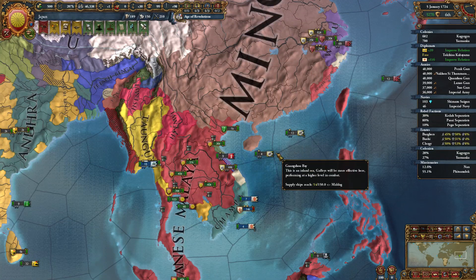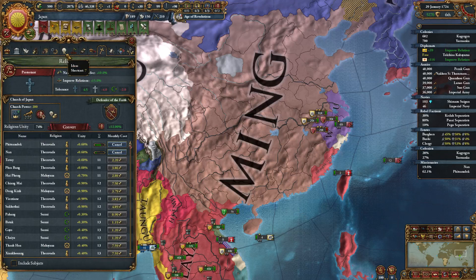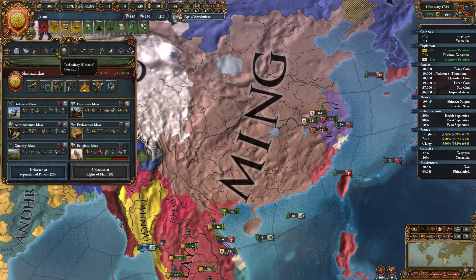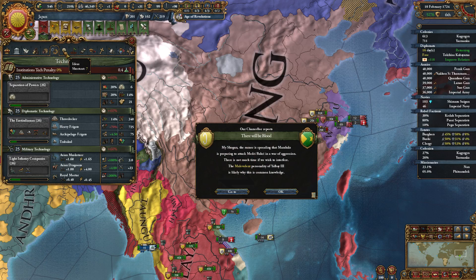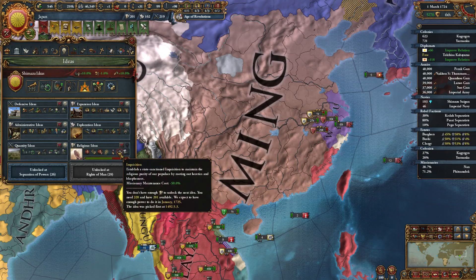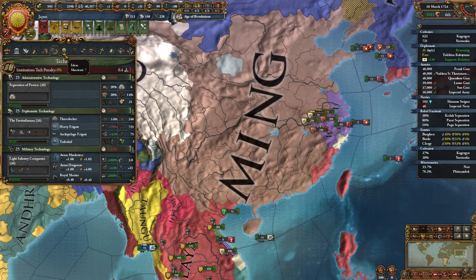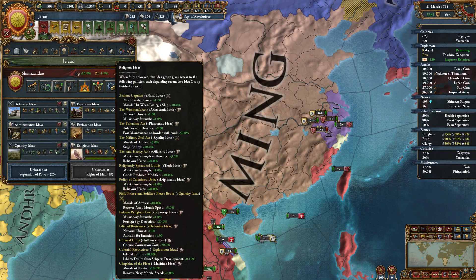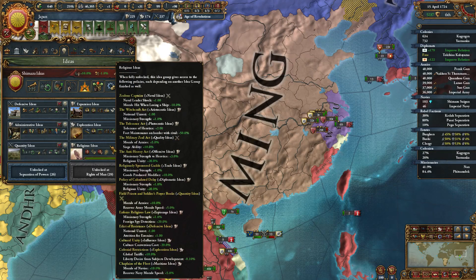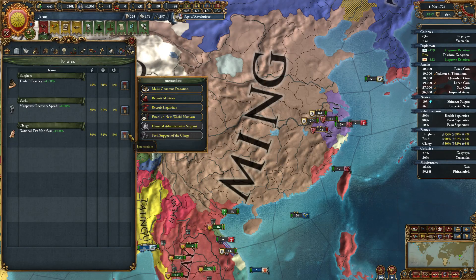It's essentially free conversion time, particularly if one plays in India. We want this next admin tech so we get the cheaper missionary maintenance. Plus there are some nice benefits for finishing this idea tree — Morale of Armies will be nice. Defensive ideas: attrition plus one for enemies. Edict of Resistance — I definitely want that as soon as I can get it.